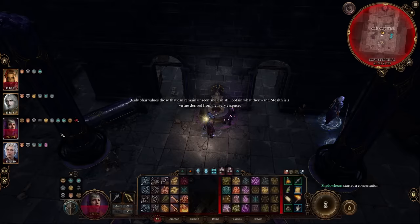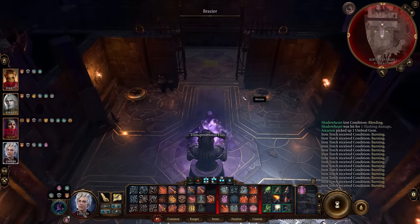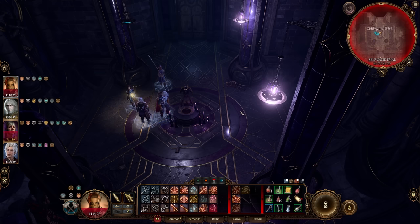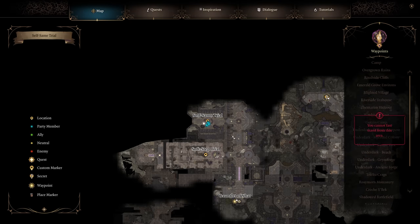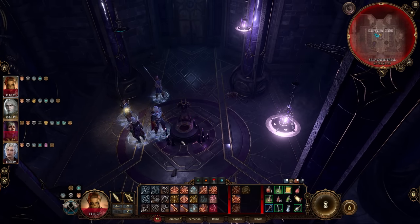A tip for the Soft Step Trial: offer your blood and have your character positioned nearby ready to grab the gem so you don't have to deal with all the enemies. The next trial, the Self-Same Trial, is also self-explanatory — it's a battle against a mirror of your party. Fight yourself and grab the Umbral Gem.